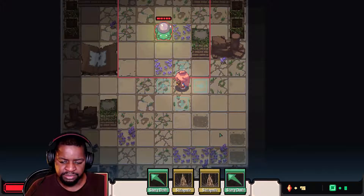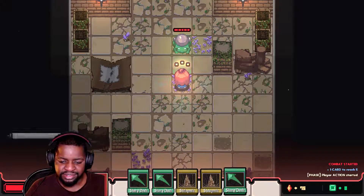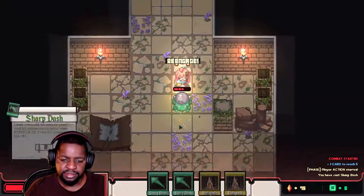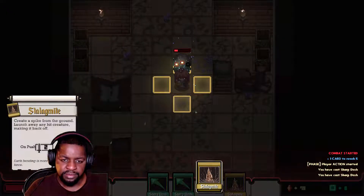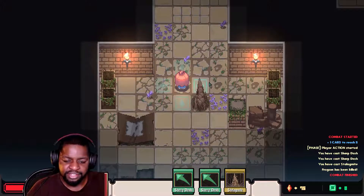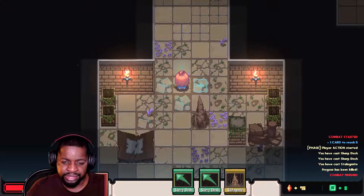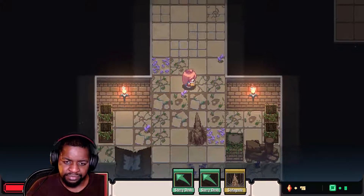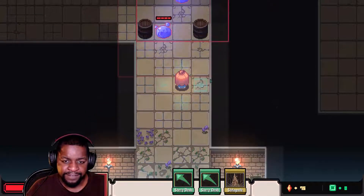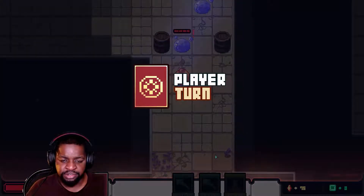I'm breaking stuff and I got a bunch of slip dashes. As you can see, this game is reliant on cards like Slay the Spire. It's turn-based — you have three turns, you can use three cards. Some cards, like Slip Dash, recharge if I hit an enemy, so I can use it again.